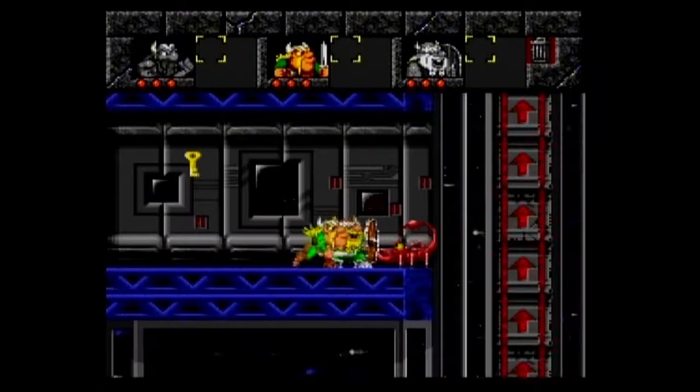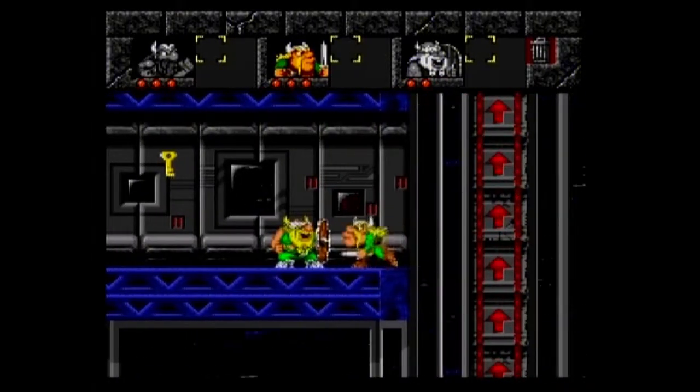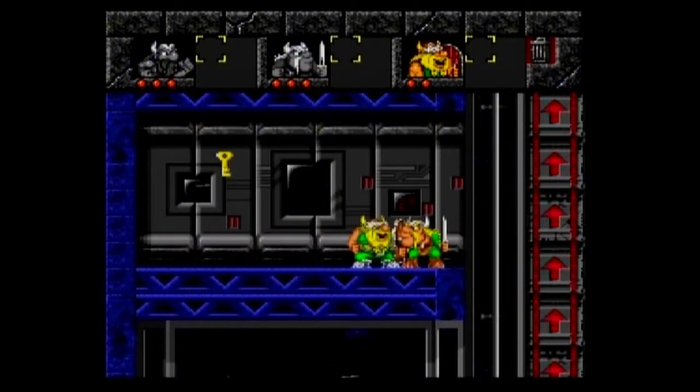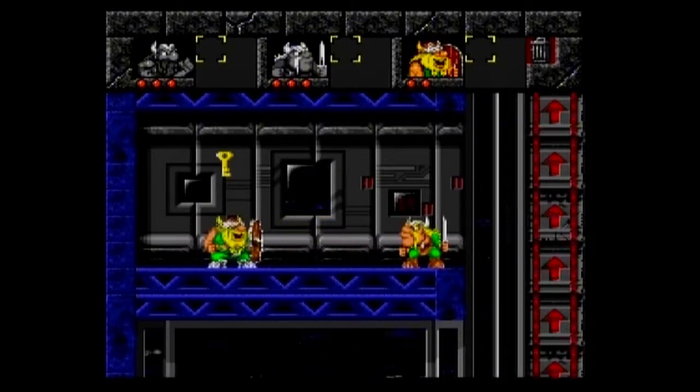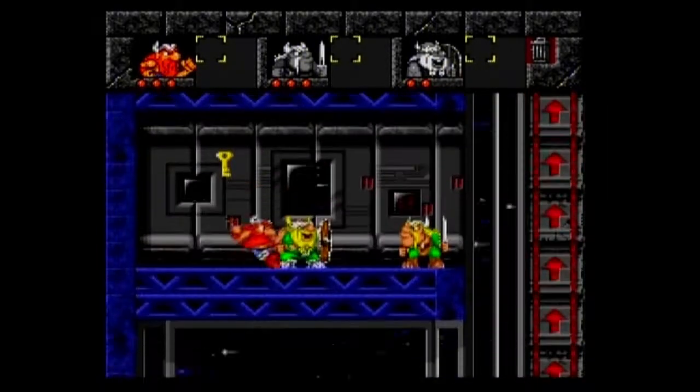Scorpions are a bit difficult to deal with because they're hard to block. If they stand right beside Olaf he can block them successfully, but if they are a little bit further away they will shoot their bullets upwards, firing over his shield and hitting him on top. That kind of sucks — so we took some damage here.